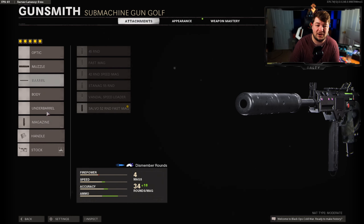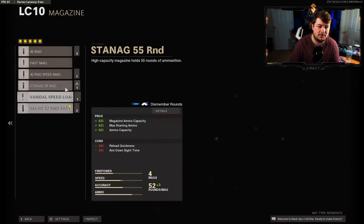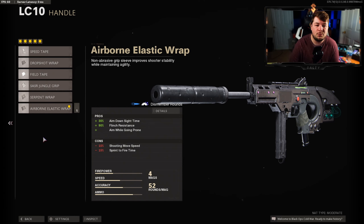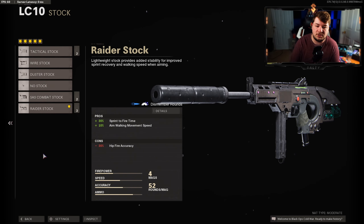Getting down to the magazine, skipping over the body and underbarrel, I have the 52 Round Fast Mag — but use whatever you want here, it's a big preference attachment. For the handle we have the Airborne Elastic Wrap giving the most aim down sight speed, 90% flinch resistance, and ability to drop shot. Once again with the Raider Stock, giving 30% sprint-to-fire time and 10% aim walking movement speed. That is my top five weapons here in Black Ops Cold War.